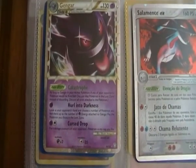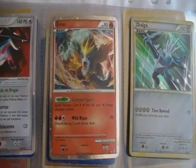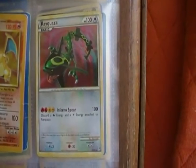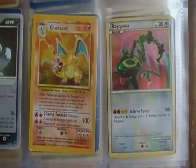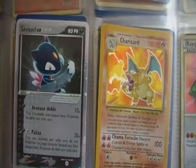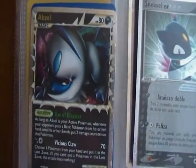Starting off we have a Gengar Prime, a Salamence EX, an Entei Prime from Call of the Legends, a Dialga Holographic, a Rayquaza Holographic, a Charizard Holographic from Base Set, a Sneasel EX, and a Heatran Prime.